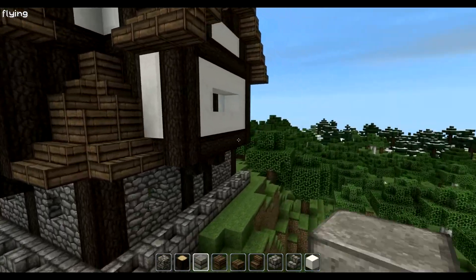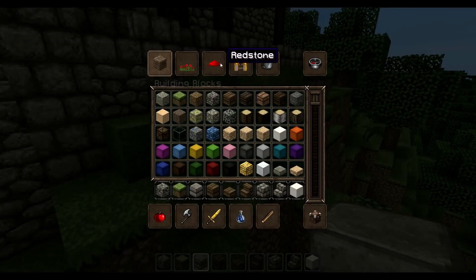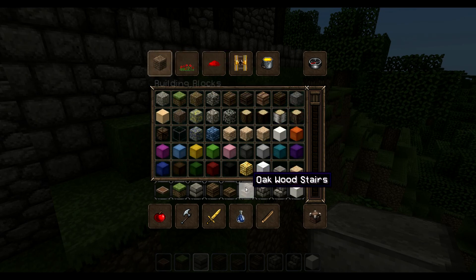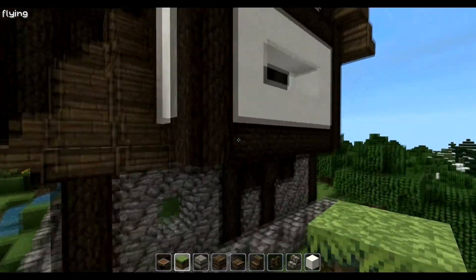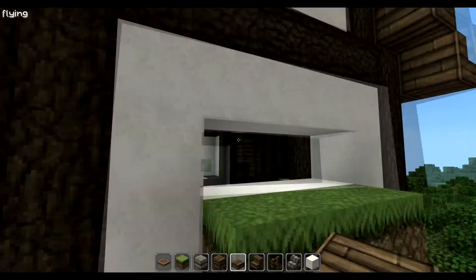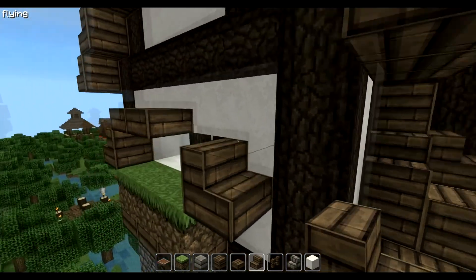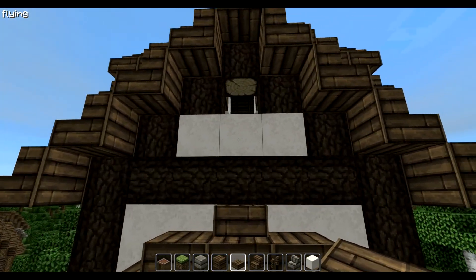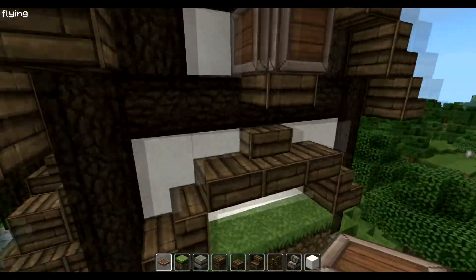I think I'll leave it this way. Maybe some decoration and we are done. So we need trap doors, doors — this we need as well — maybe fences. Yeah, decoration, and a frame around the window.